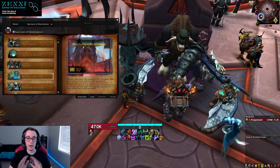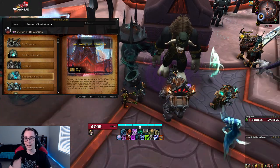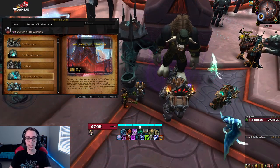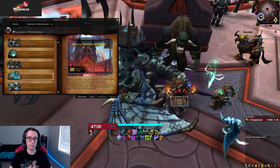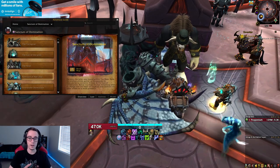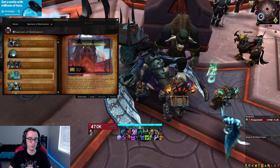Hello everyone, Hyper here. In this video I wanted to go over everything you need to know for patch 9.1 as a death knight player. I haven't put out too much content on this topic, so this video should be a nice summary covering which spec is looking better, what trinkets look good, whether soulbinds and conduits are changing, and what's going on with legendaries.